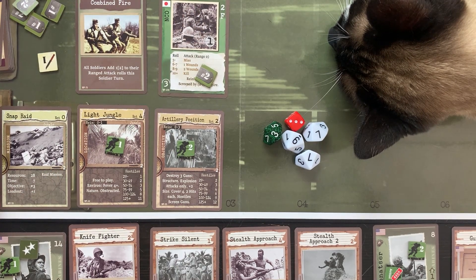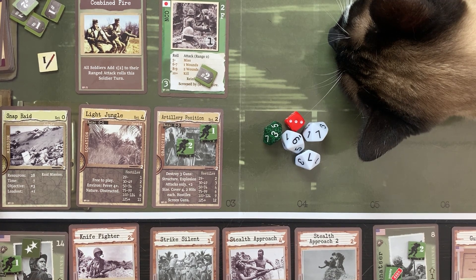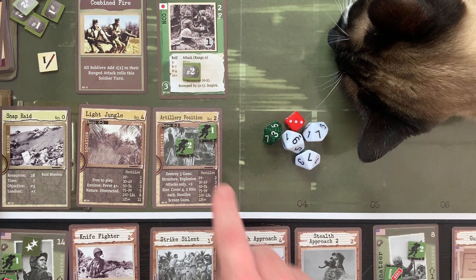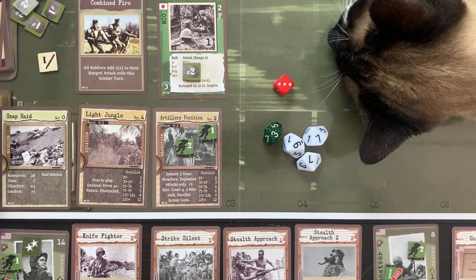Now we have this NCO leader here. I can spend an action — I have a movement of two — and move into here. Now I have one action left and I can go into hand-to-hand combat. Hand-to-hand is two, minus two, minus two — I have plus one on my penetration, minus one on their penetration, they have a three cover. I have a plus two on my ranged attack. My ranged attack is semi, I need a seven to hit.